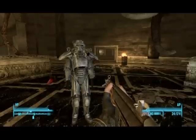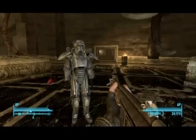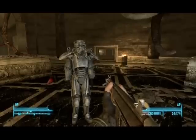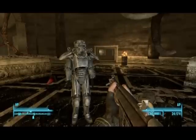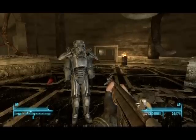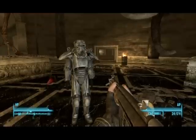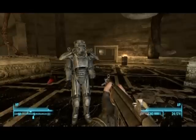Fallout 3 walkthrough with Mr. Inks. We're outside the museum area hanging out with Charon, and we're here for a reason — the first weapon we're going to get is the Lincoln rifle, which is a really good weapon.